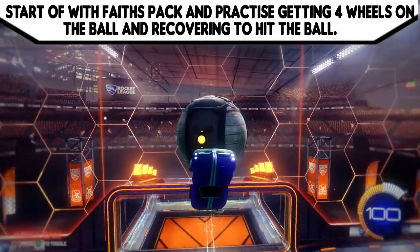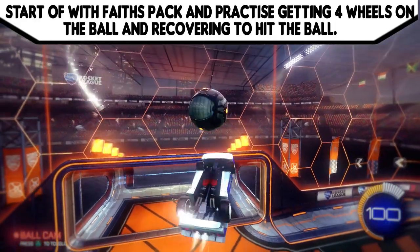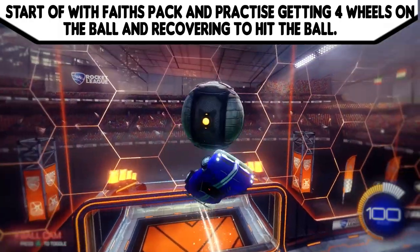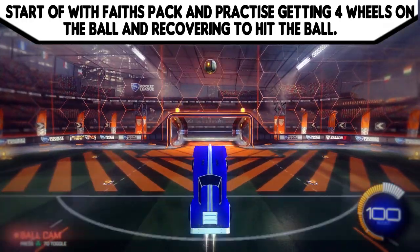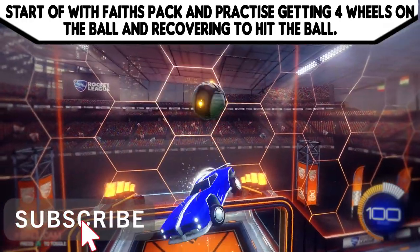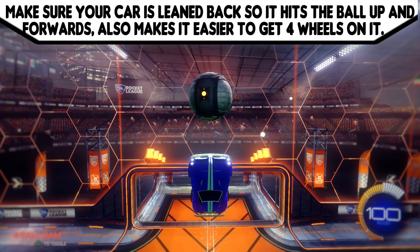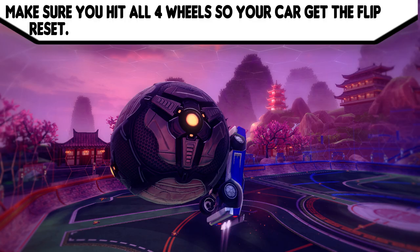You want to start with the face pack — the one where the ball is just standing still — and practice getting four wheels on the ball and recovering to hit the ball again with your flip. It's going to be hard at first but just with a grind it will come. Make sure your car has a bit of an angle leaning backwards, as this makes the ball go upwards and forwards and makes it easier to get four wheels on the ball and get the flip reset.